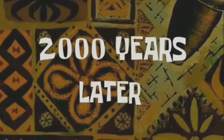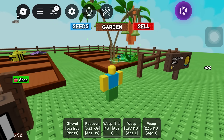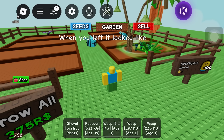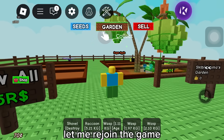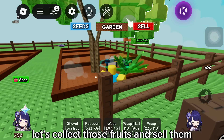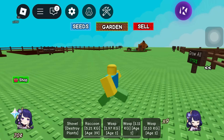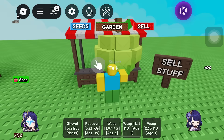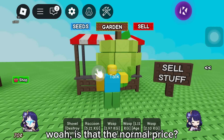Two thousand years later. My controls are gone, let me rejoin the game. Here we go. Let's collect those fruits and sell them. I'll check the value first. Whoa, is that the normal price? Let's sell it.